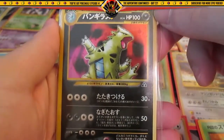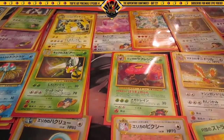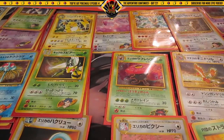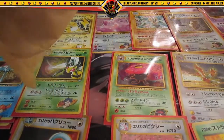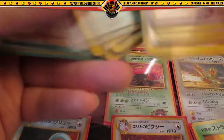Here's a sweet-looking Tyranitar — wow! And then more commons and uncommons. Really really awesome stuff. Two more packages to open. This one has a bunch of Chinese writing on it — a whole bunch more holos, so awesome!